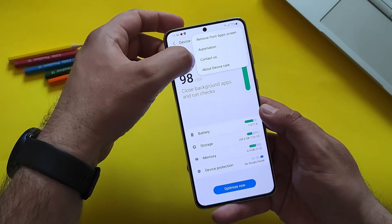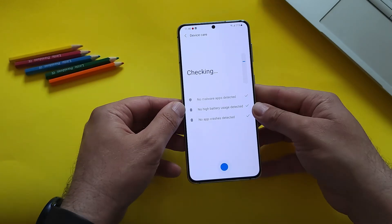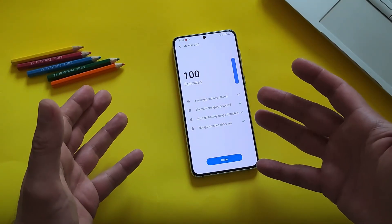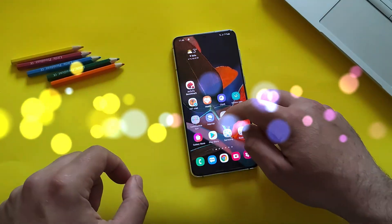If you want to add the Device Care button to your home screen or app screen, you can do that here. Once you're in Device Care, just hit Optimize. It's going to detect any apps using excessive battery or causing problems and optimize the phone. But we don't stop here — there's a third trick.